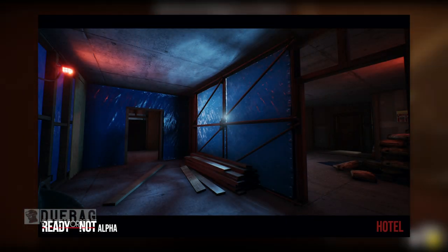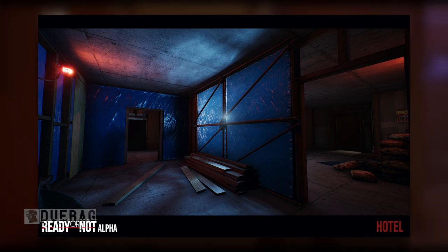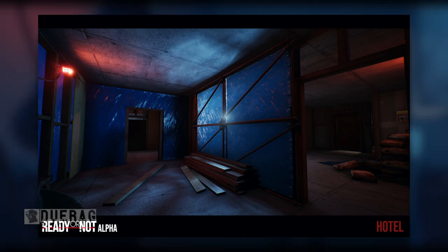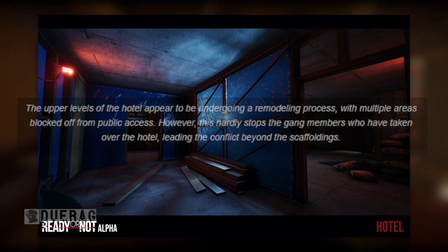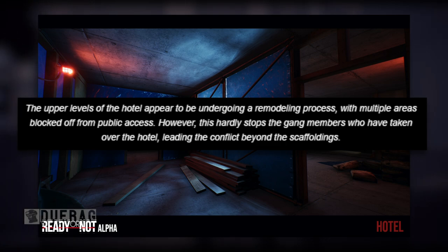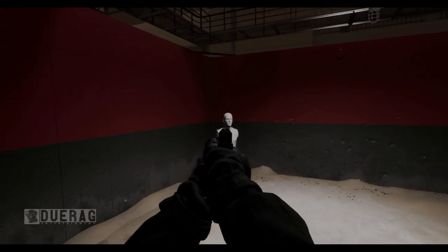The first picture of Hotel reminds me of that hotel map from SWAT 4, which is probably where they got the idea. I think this might actually be the roof area since they said upper levels. The caption says the upper levels of Hotel appear to be undergoing a remodeling process with multiple areas blocked off from public access, but this hardly stops the gang members who have taken over the hotel, leading the conflict beyond the scaffolding.